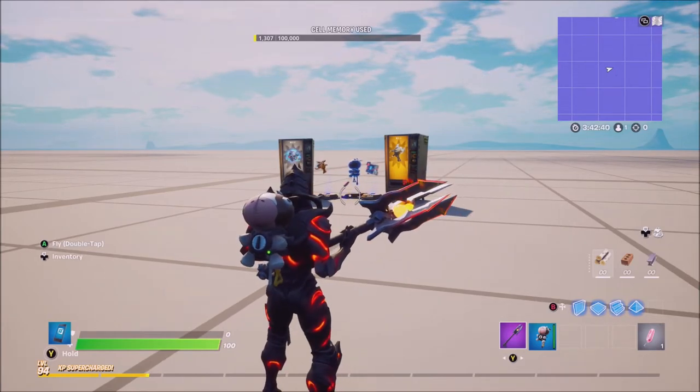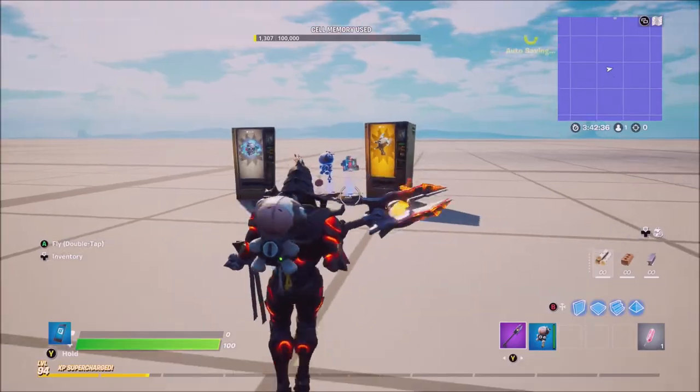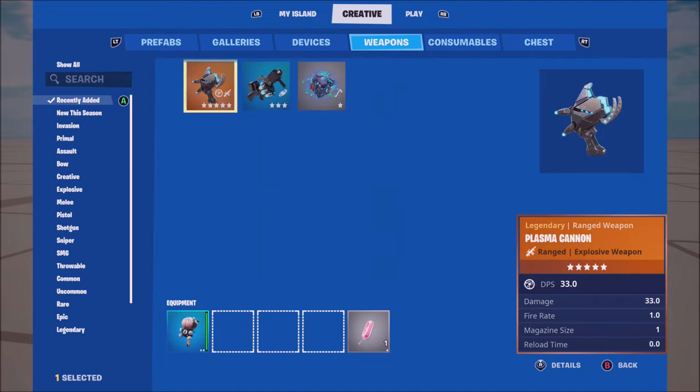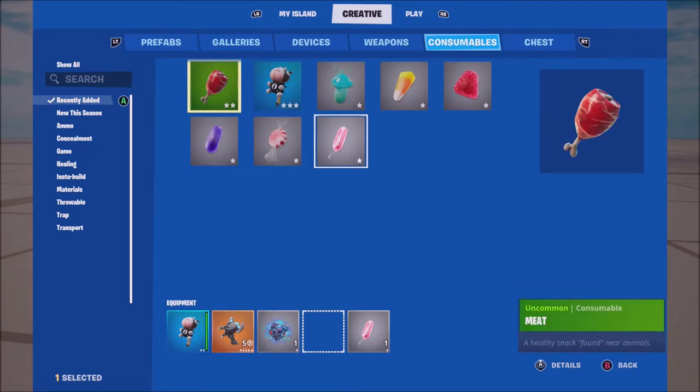Here's a glimpse of some of the new items in Creative. Let's start with the weapons — if you go over to the weapons section and go to recently added on the left hand side of the screen, you're going to see the plasma cannon and the alien nanites, which are going to be really useful for some game modes.